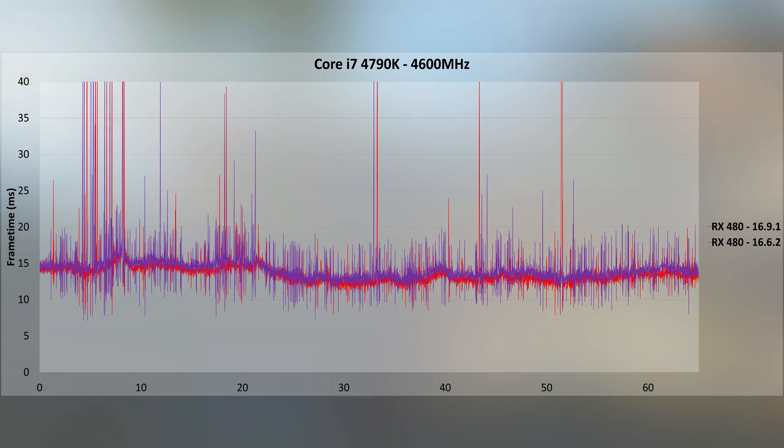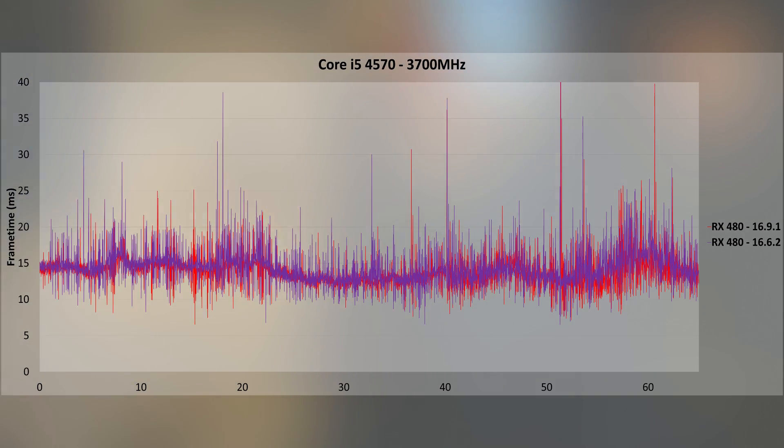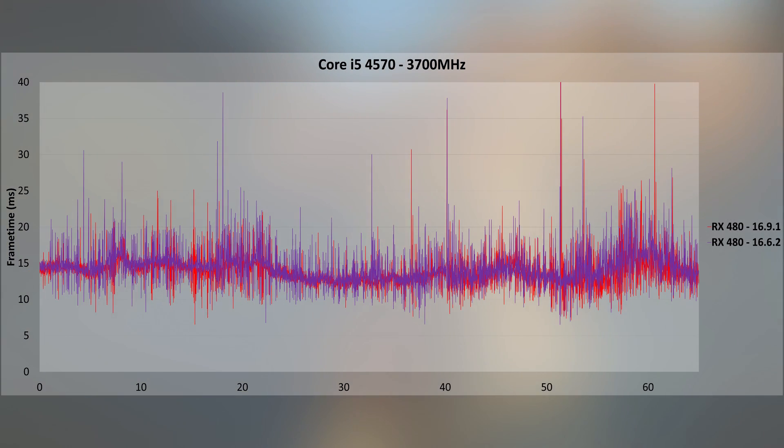I7 frame times look good generally, with the exception of a huge spike above 40 milliseconds at the beginning of the graph, present on both drivers — 16.9.1 did not improve that specific situation. The i5 graph looks good as well; notice the missing huge spikes at the beginning. Hyper-threading does not help that particular situation the same way. A four-core CPU like the i5 does not keep nice-looking frame times at the end of the test in Hierarch Square where CPU load is very high.